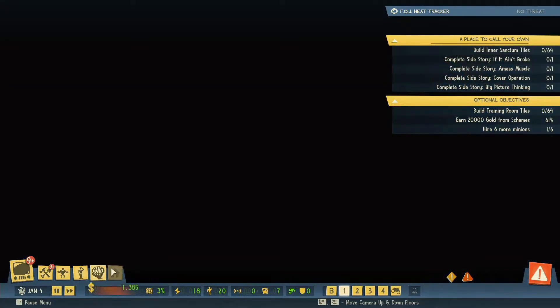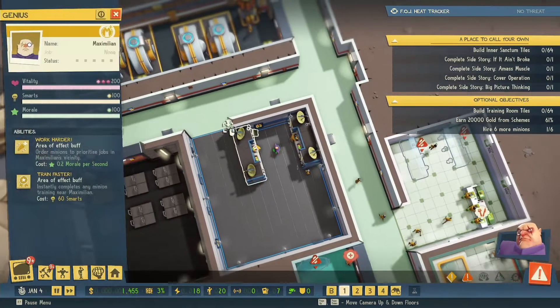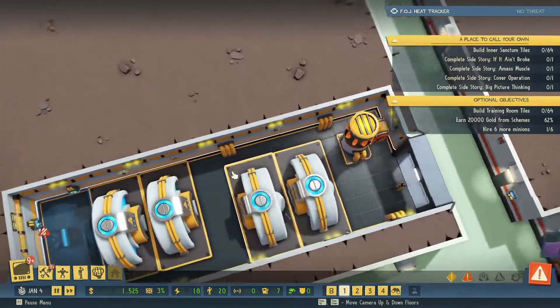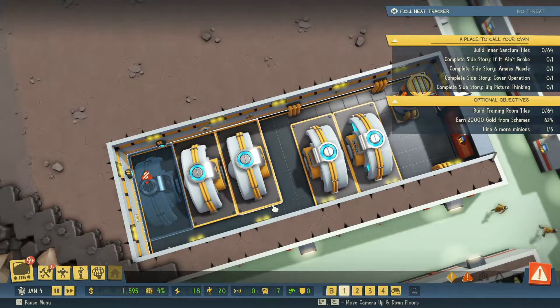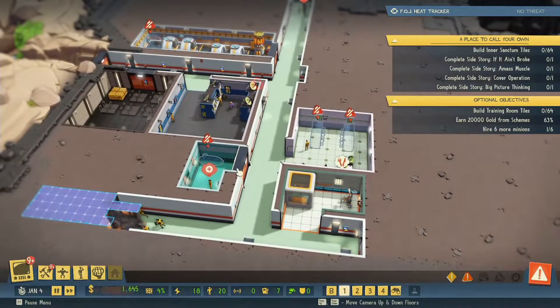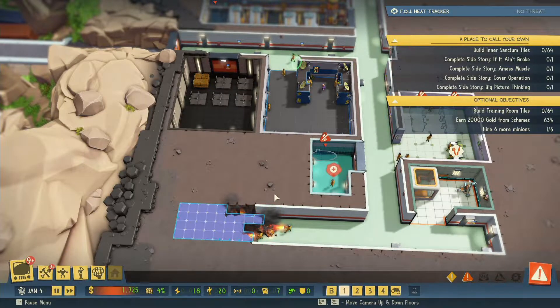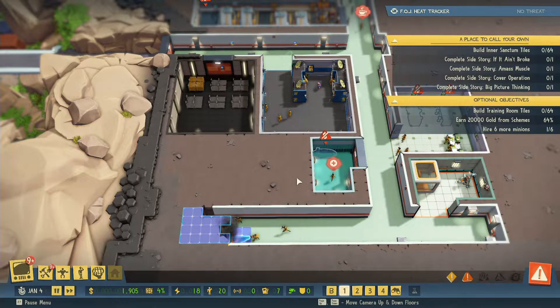I'd like to have enough money in order to build another lair here, so that we can essentially have more things. You can leave a little bit of space here for them to get in between, which makes things a little bit easier. We don't have a door on there yet, but we should. We need to hire six more minions, which we'll do eventually.